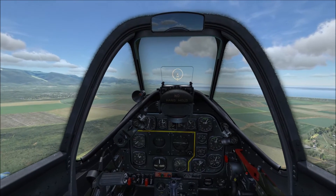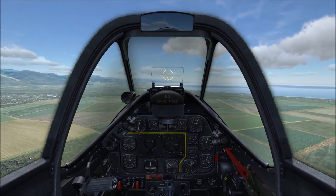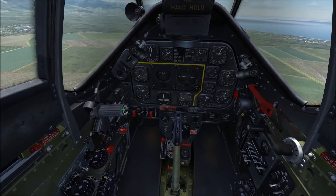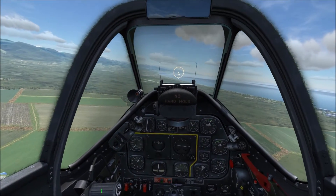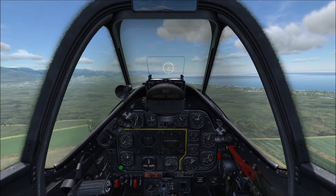All right, let's get started with some basic engine controls. Learning to takeoff or just learning to do some basic flying, you should already know that this right here is your throttle, and this right here, this black lever, is your RPM control. Working together, these two basically give you your engine control as to how much power you give to the engine.